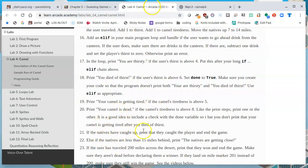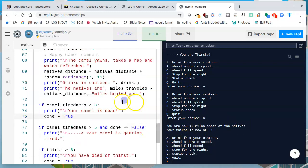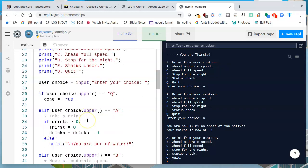Let's see what the directions say. If the natives have caught up, print that they caught the player and end the game. Else, if the natives are less than 15 miles behind, print 'the natives are getting close.' The way we've been checking on the distance, we've been making an announcement all through the game — for example, 'You are now 17 miles ahead of the natives.' So one thing I'd like to do is, instead of having to figure it out every time, let's make it a simple variable that we can monitor.